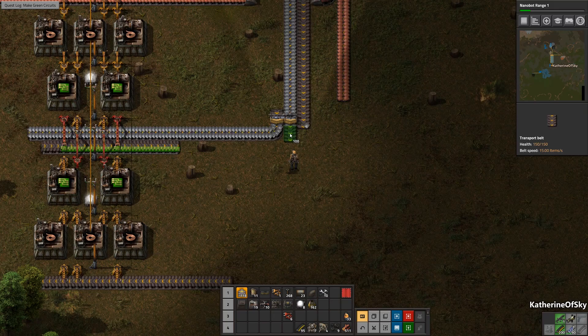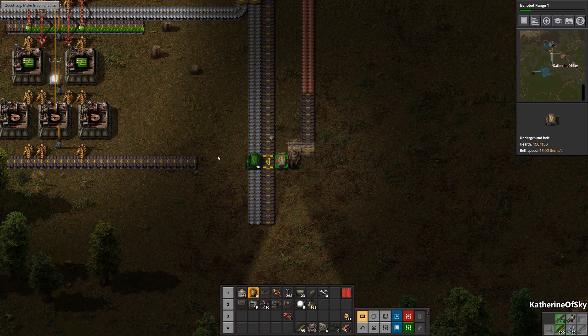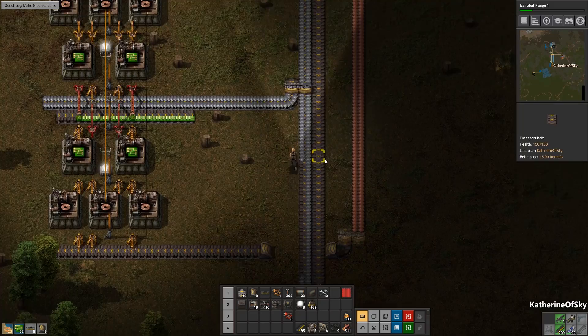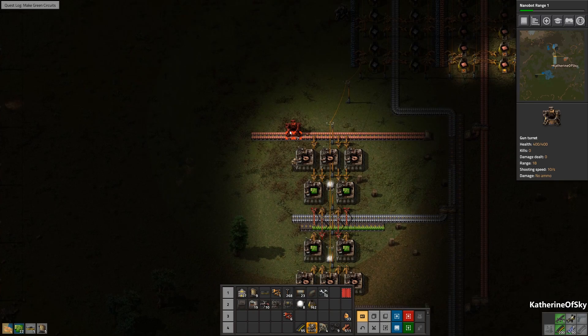Another thingy — we need to take these belts down. We need more splitters. We need all the things. That's okay because we're at the beginning of the factory and you're supposed to need all the things — that's how Factorio works.